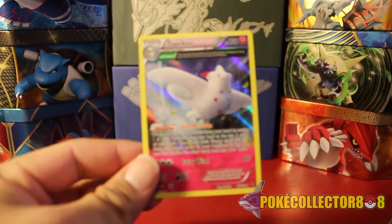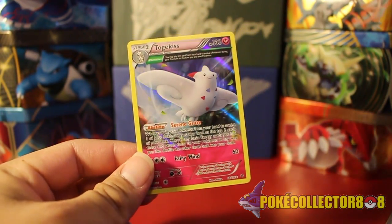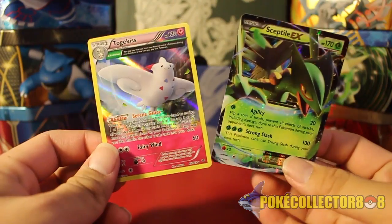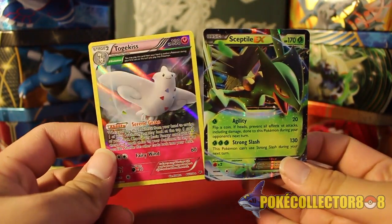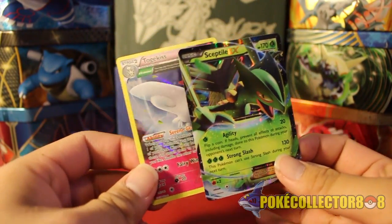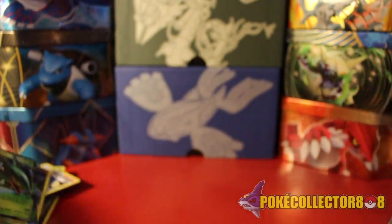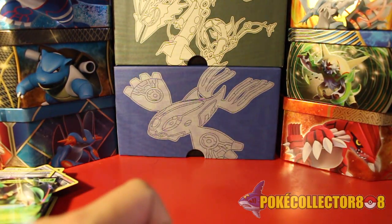So not too bad. We have our Togekiss card and our Sceptile EX card — Togekiss and Sceptile EX. Alright guys, don't forget to subscribe and stay tuned as I open a Blaziken box coming soon.